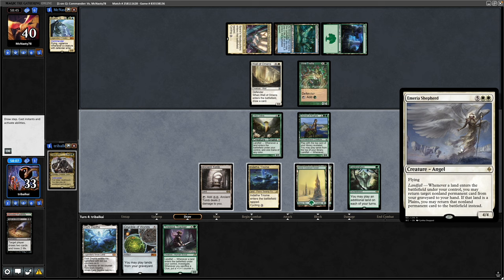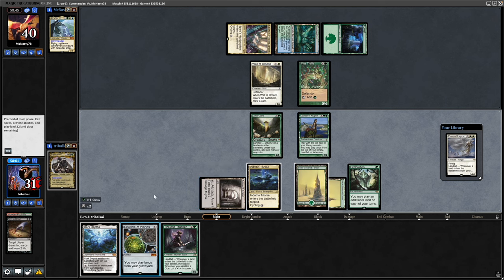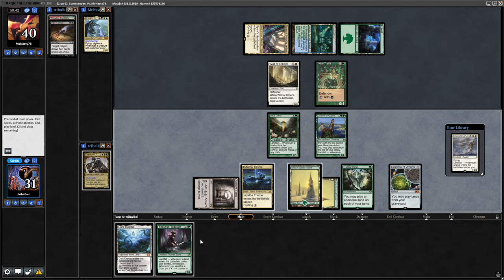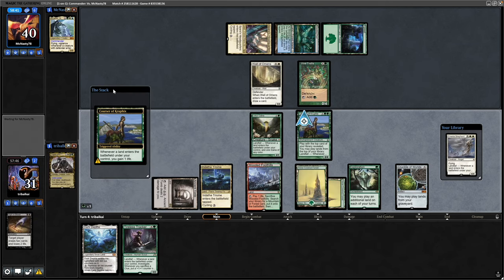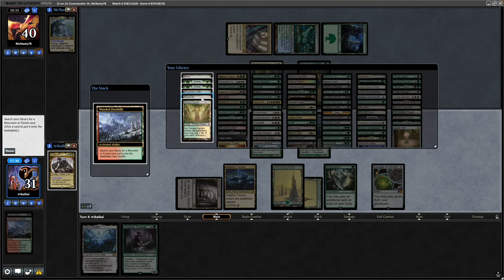An Emeria Shepherd — we're not quite ready for that, so I'm fine to shuffle it away. Let's go for the Crucible first of all. Not going to be able to make landfall into the Tileless Tracker unfortunately, so we'll just go Wooded Foothills — that will gain us a life, makes us mana with the Lotus Cobra — then we shuffle away the Wooded Foothills and the Emeria with it, and play Savannah.